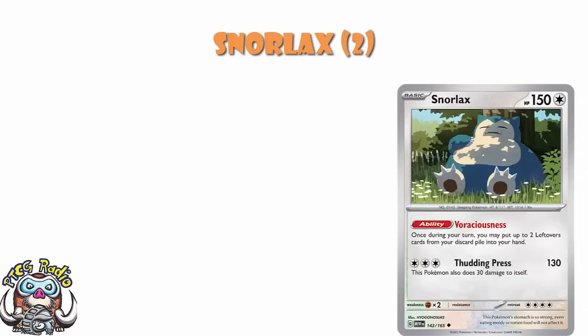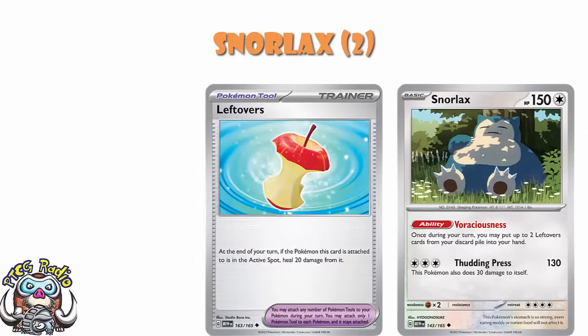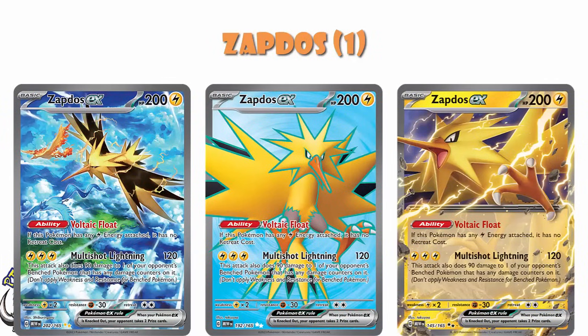Snorlax is a weird one because the ability just puts 2 Leftovers from your discard into your hand. So if you want to use Leftovers a lot, or you're playing an Electrode deck where you need to discard lots of tools, then yeah it's phenomenal. I think there are enough decks that either want tools generally or Leftovers specifically that this one could be good. Zapdos EX should be a 1-of in every Lightning deck moving forward — if it's got Lightning Energy attached it's got free retreat, and for free energy you do 120 to the active and 90 to one of your opponent's benched Pokemon that's already got damage on it. Absolute no-brainer — great in every Lightning deck.